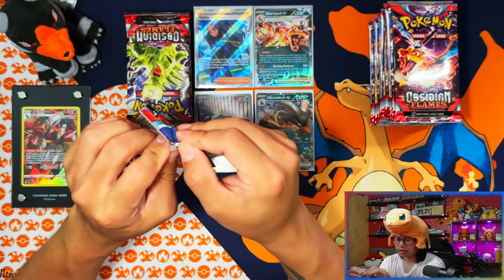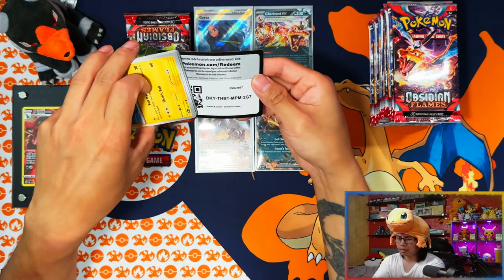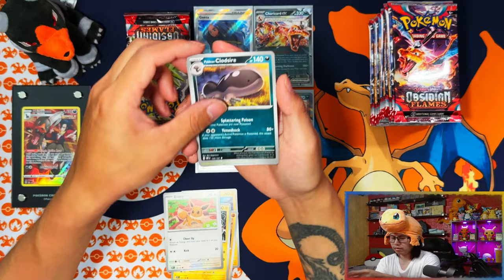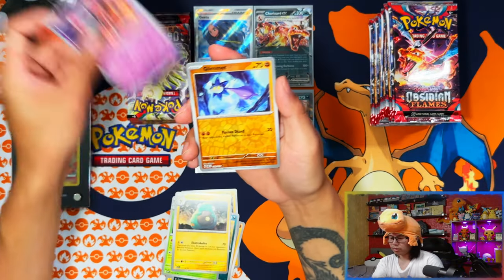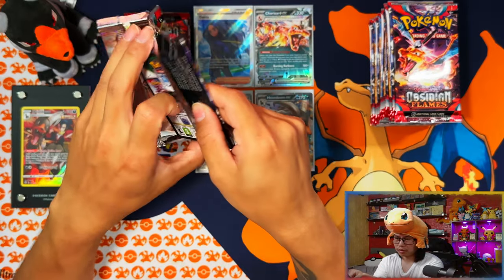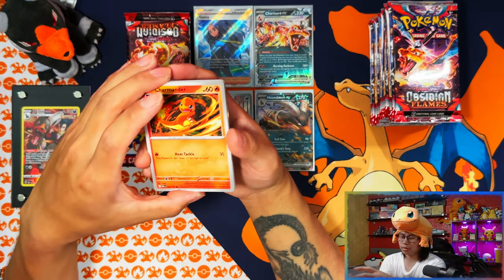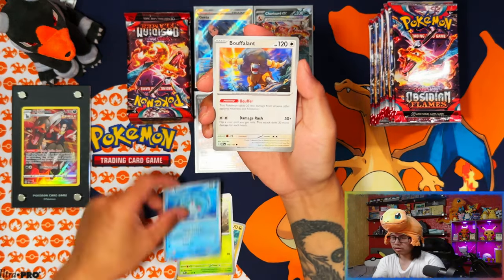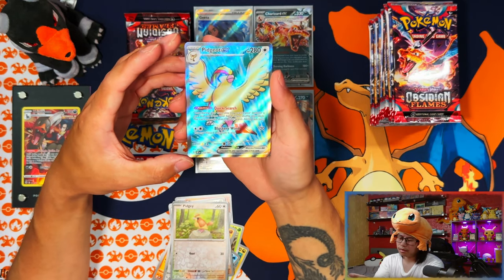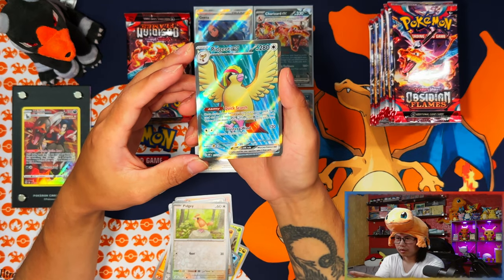September set and November set are shaping up to be a very good two months. September is the 151 set and then three months down the line November is Paradox, which is a new format. Obsidian Flames has mainly Charizards, but also the Houndoom illustration rares which I like. As much as people are saying it's just a Charizard set, this set is probably going to get slept on. Another full art but it's one I already have - would have liked to pull something else.